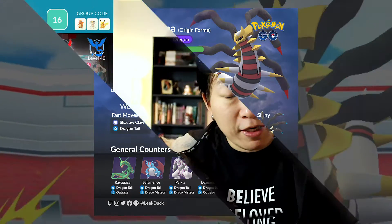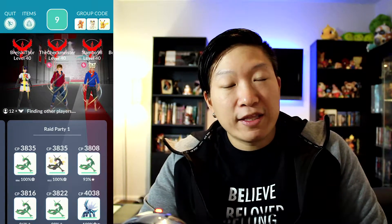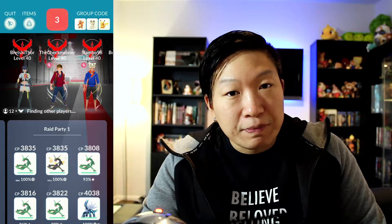If you and your duo partner are both level 40, you will have no problems at all going up against this boss. But if you are around level 35, then you will want to make sure you are weather-boosted by either Windy Weather or Foggy Weather for your Mega Houndoom. And of course, when it comes to Giratina, you will want to avoid certain moves.